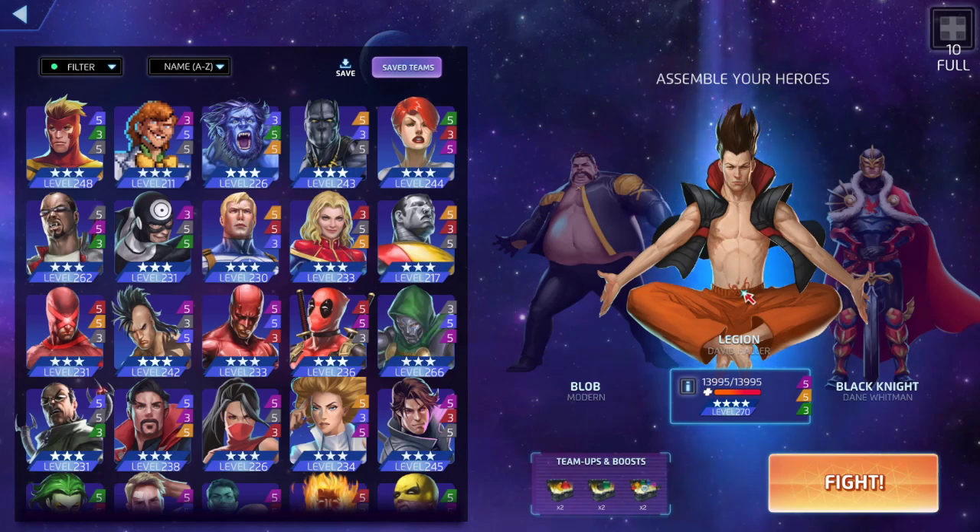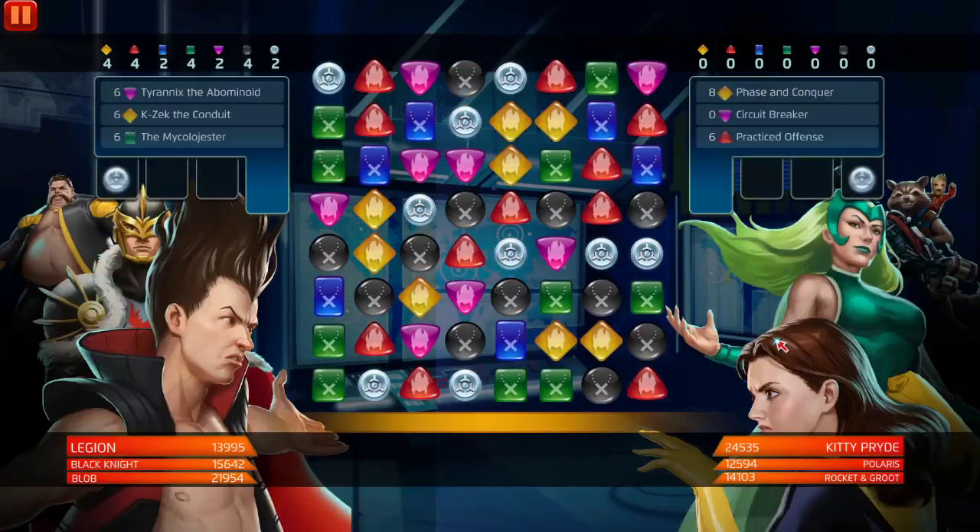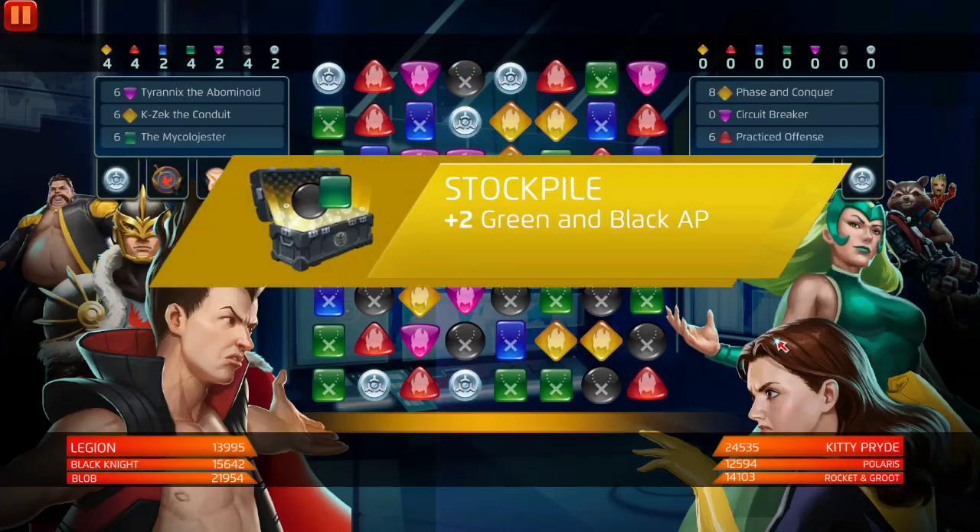His green removes enemy special tiles, fortifies your special tiles, and increases your special tile damage or strength. His abilities seem crazy when you first read them, but they're similar to five-star Wasp where they change depending on certain amounts of color AP or tiles on the board. This team was good on paper — let's test it out.